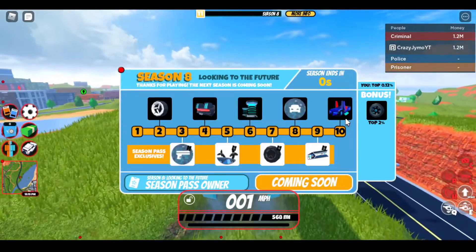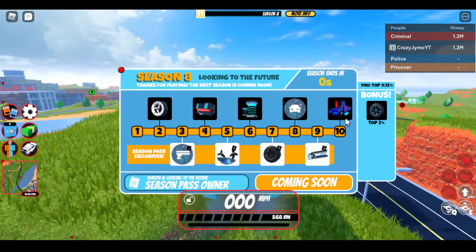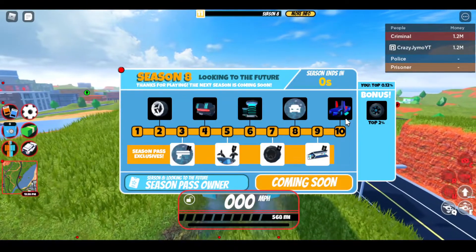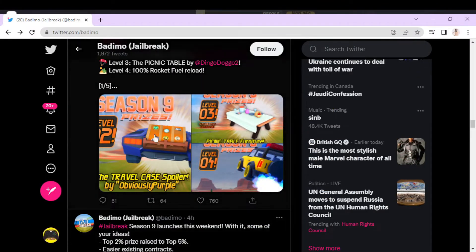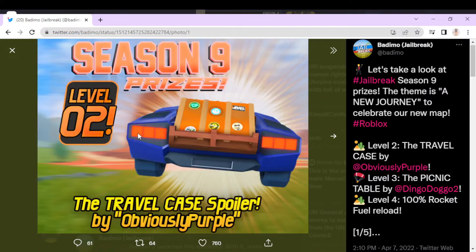So let's go on Twitter and see what the new season prizes are gonna be. The first prize is this spoiler — it's a travel case spoiler by Odyssey Purple. It looks pretty good, I love it, but it's not really supposed to be that extravagant because it's only level 2.